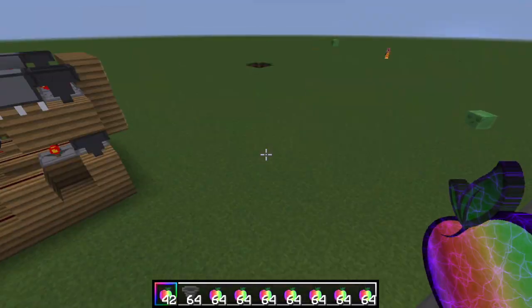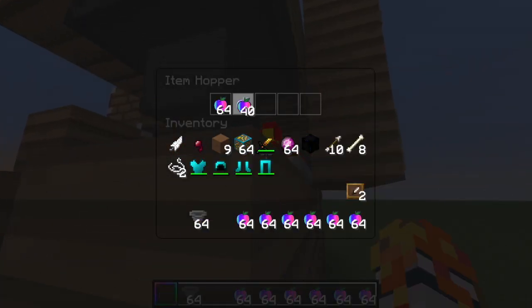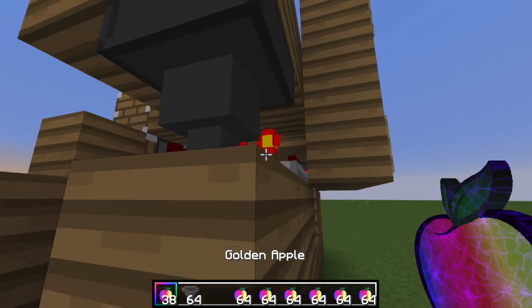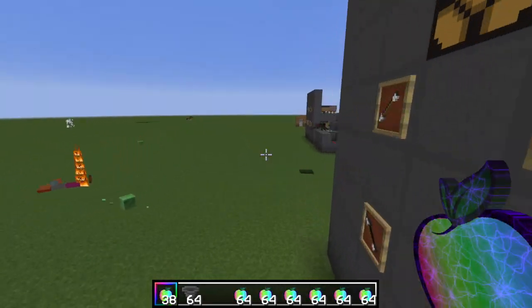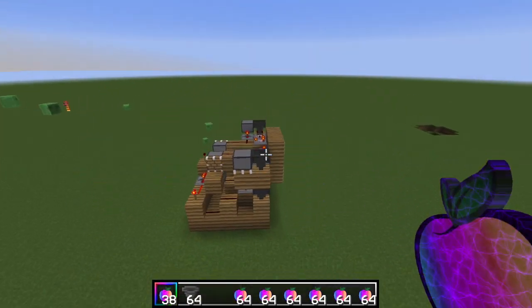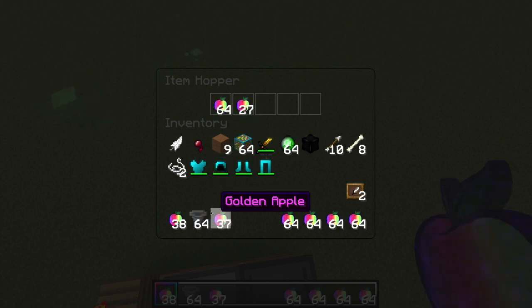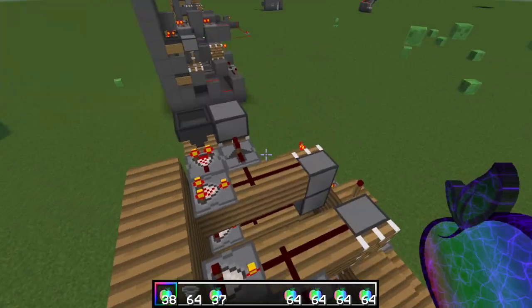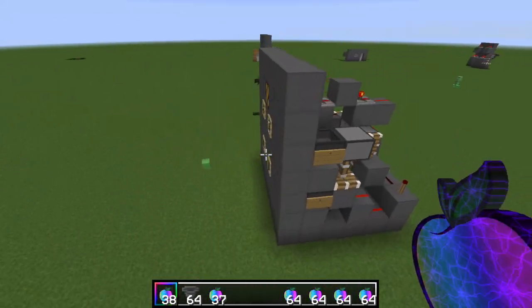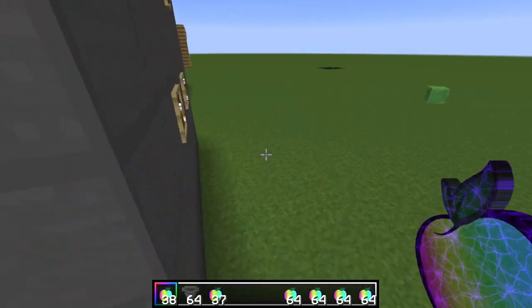If you want position four, you've got to put exactly 64 plus four items: 64 and one, two, three, four — that is position four. If you want position five, it's 64 and 27 items. You guys get the point — you have to place a certain amount. I just tried it out and figured it out. For position seven at the bottom, if you want that you can go 64, 64, and nine.